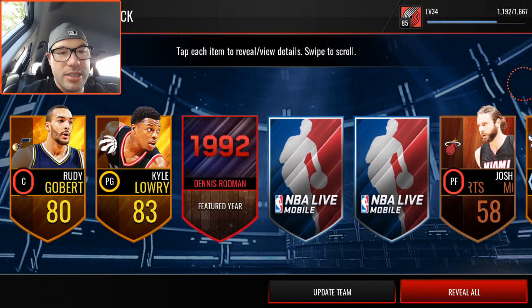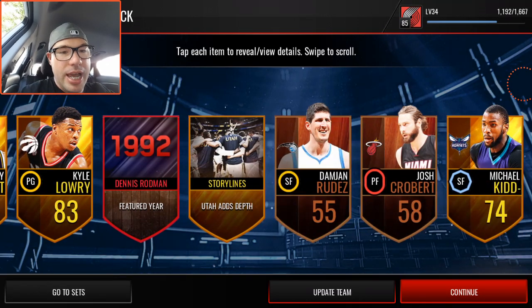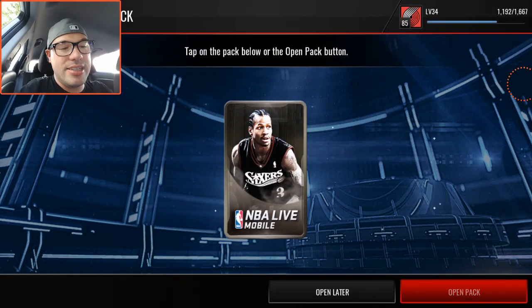Second legendary pack: Rudy Gobert, Michael Kidd-Gilchrist, Kyle Lowry — three pretty decent golds there. A 92 Dennis Rodman collectible, and not much else. Another collectible — you always hope to get some of the same collectible so you can do the set without spending a bunch of coins.